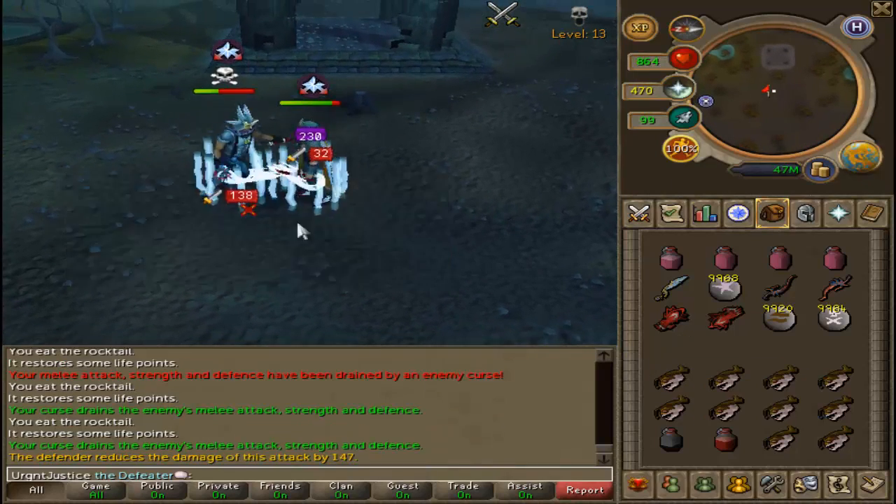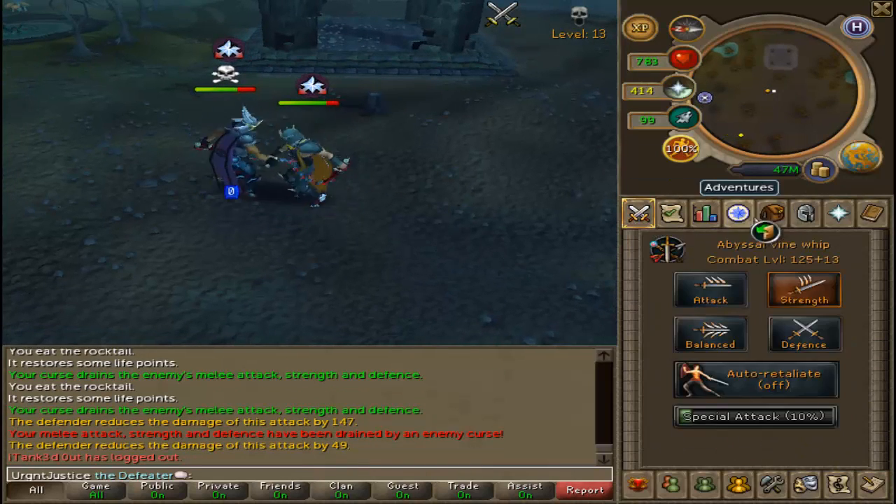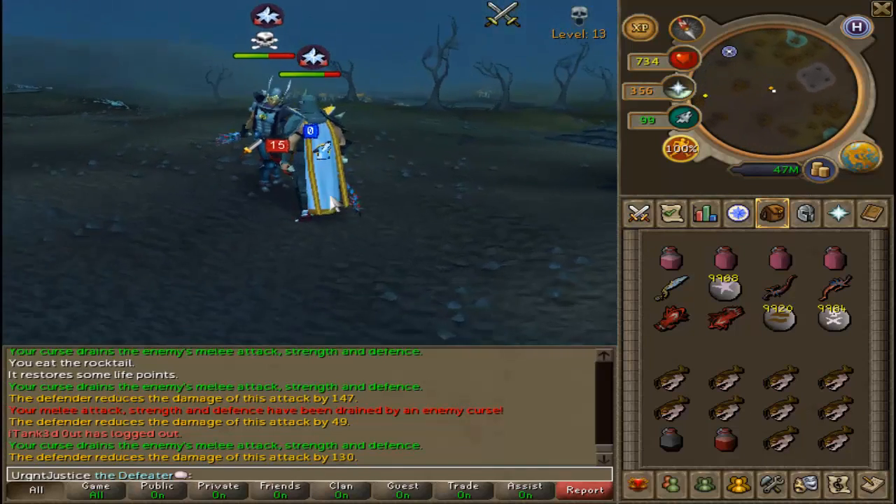That's very useful, especially if you have an adrenaline potion which, if you're unsure in PVP, actually boosts up your special attack bar. And if it's the same as the EOC, you can use that adrenaline dose once every two minutes.